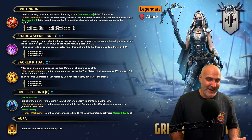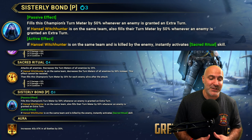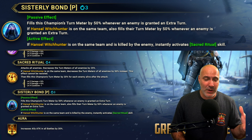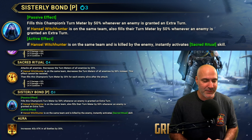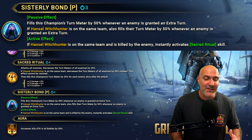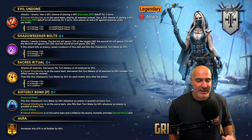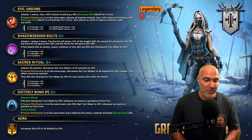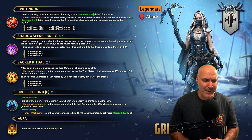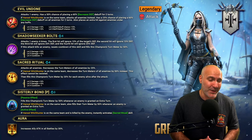Between the A2 and the A3, it's almost guaranteed that she's going to go again. The passive fills the champion's turn meter by 50% whenever an enemy is granted an extra turn. So if a Rotos keeps proccing off A1s, or merciless and relentless sets, those are going to trigger this. If Hensel is on the same team, it also fills their turn meter by 50% whenever an enemy is granted an extra turn. And if Hensel is on the team and dies, it instantly activates the A3 — decreasing enemy turn meter, increasing her turn meter, and AOE nuking everybody.